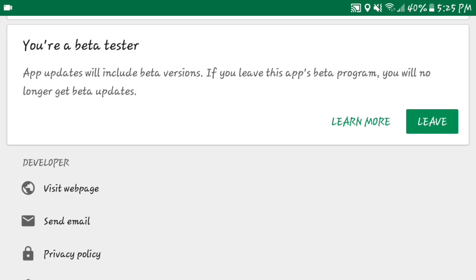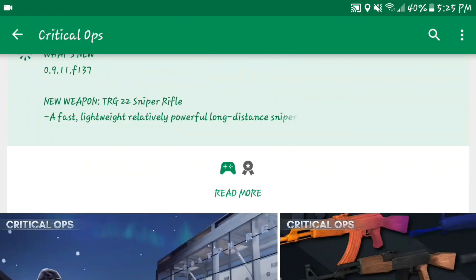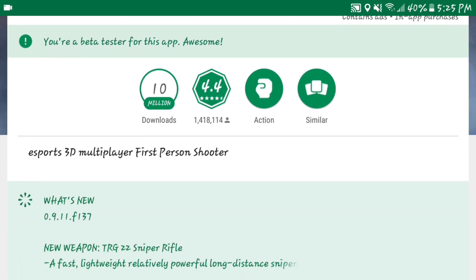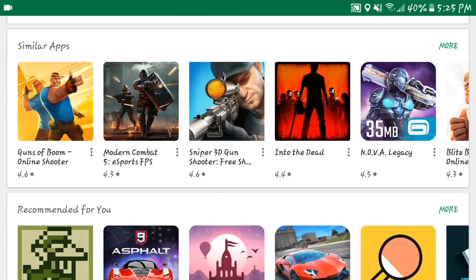After you do that, wait one minute, then leave Google Play. Once you go back to the Critical Ops page, it will say something like 'Update to the Beta Version.' Once you update, you will fully become a beta tester for the app and you will be able to use the new sniper rifle, the TRG-22.